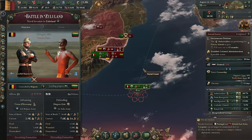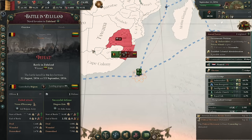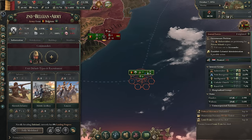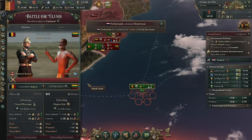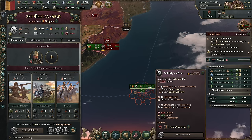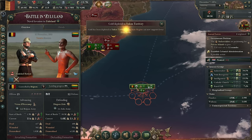Oh no, we're going to get pushed back. Does the army retreat? Are they going to try again? Why are they still here? Naval invading at 0% progress. Oh, they are going to keep trying, but they're going to get pushed back some more. At what point do we tell them to chill out? Yeah, none of this is going to work.